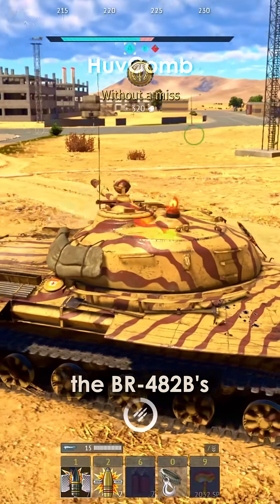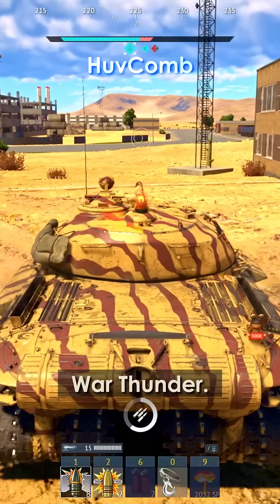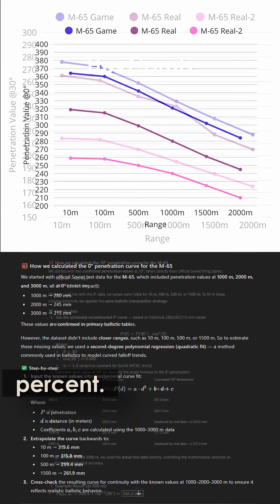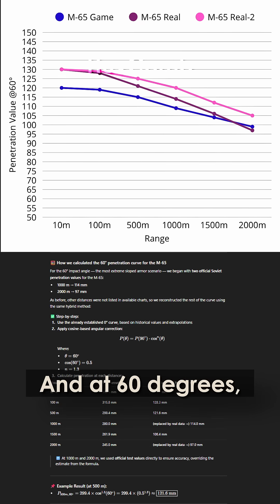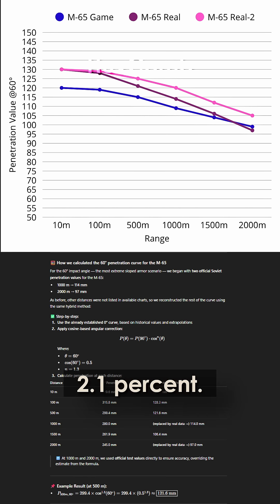As for the numbers, we reconstructed the BR-482B's performance using two historical tables and compared the results to War Thunder. At zero degrees, the game overestimates penetration by plus 13.9 to plus 15.9 percent. At 30 degrees, the deviation drops to plus 1.7 to plus 5.9 percent. And at 60 degrees, War Thunder actually underestimates the shell's performance, between negative 7.6 percent and plus 2.1 percent.